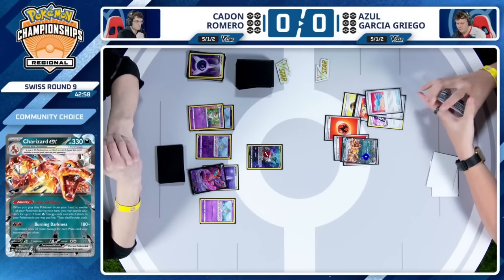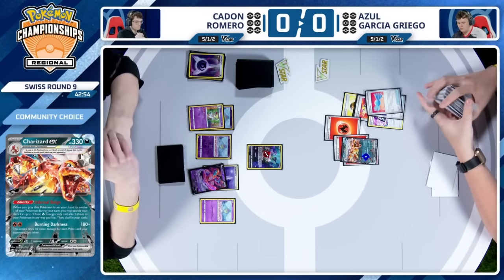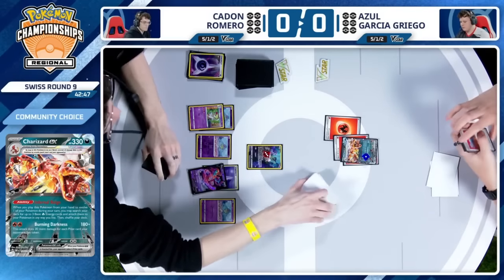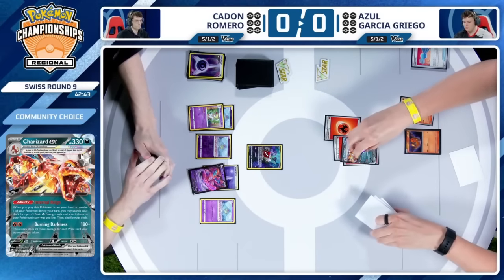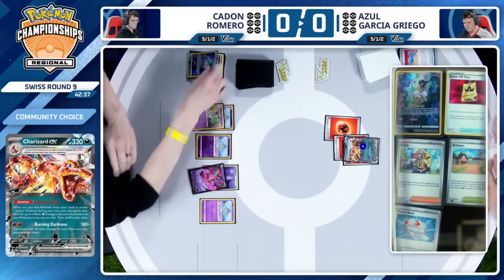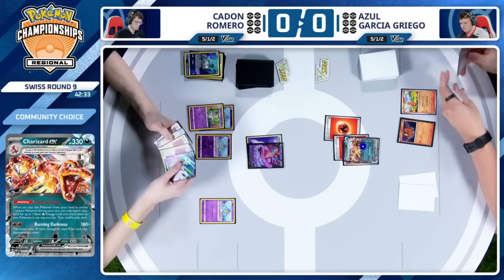It can be helpful, especially in something like a Snorlax matchup. It doesn't help too much — we've seen that that is not a matchup that you want to face — but certainly can be one of those nice ways to assist yourself, especially when you're only playing six Fire Energies. It can be difficult to retreat. And just like that, Azul went from Energy Pass to Rare Candy, Charizard EX, taking a knockout on the Mew.